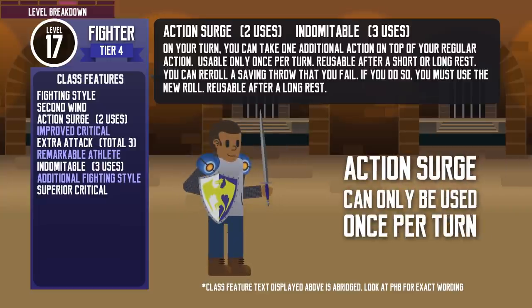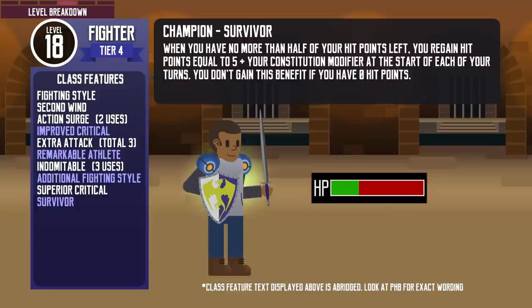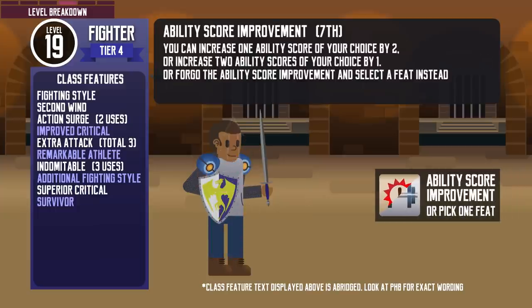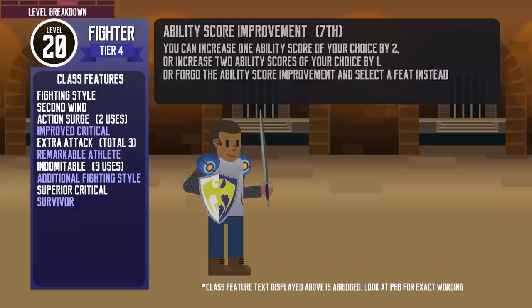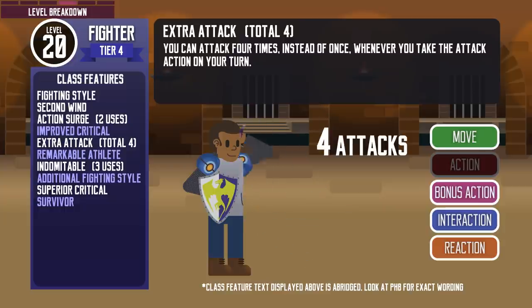At level 17, the fighter graduates to tier 4 and gets 2 uses of Action Surge and 3 uses of Indomitable. Unfortunately, Action Surge can only be used once a turn, so you don't get to attack 9 times in a row at level 17. At level 18, the Champion gets the Survivor feature: when their hit points are at half maximum or below but not at 0, they regain 5 plus their constitution modifier in hit points every turn. At level 19, they get their 7th and final ability score improvement. Finally, at level 20, they get their 3rd Extra Attack, allowing them to attack 4 times per turn with their standard action — and if they use Action Surge, they can attack 8 times in a turn.